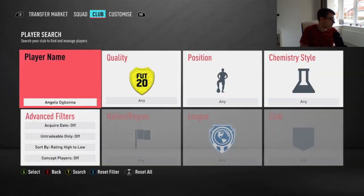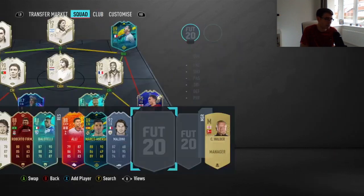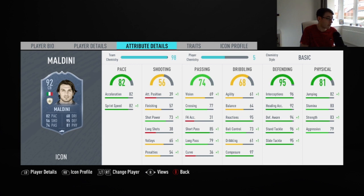Maldini obviously has the benefit of being able to link to anyone, but Ogbonna is such an interesting card. It's weird why EA have put him into the players section. Maldini is 4 ratings higher, has quite a few traits Ogbonna doesn't have, 6 more stamina, much worse strength, and much better defending. However, very similar reactions and composure. Maldini has 5 worse short passing and 6 worse long passing, with similar pace.